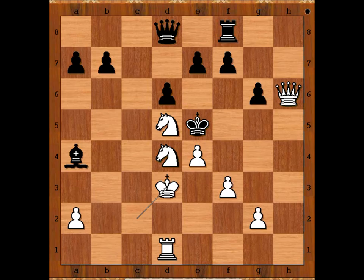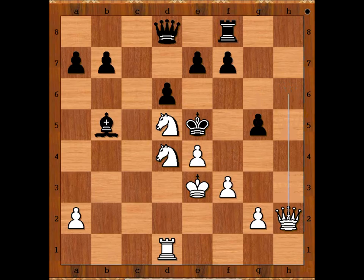One possible line goes like this: bishop to b5 check, king to e3 — trying to prolong the game — but then queen to h2 check, mate.